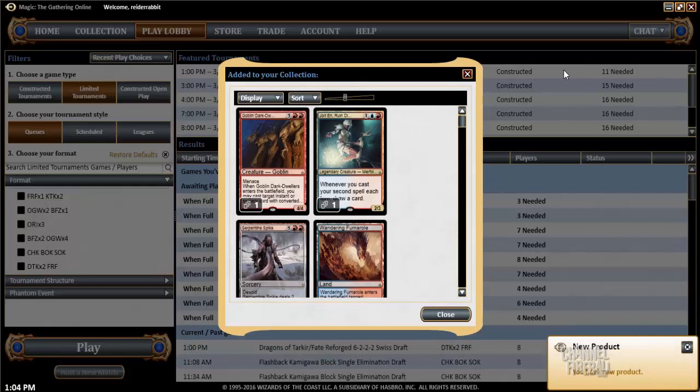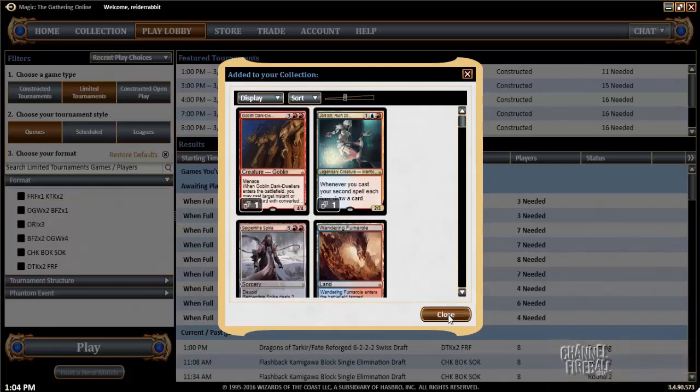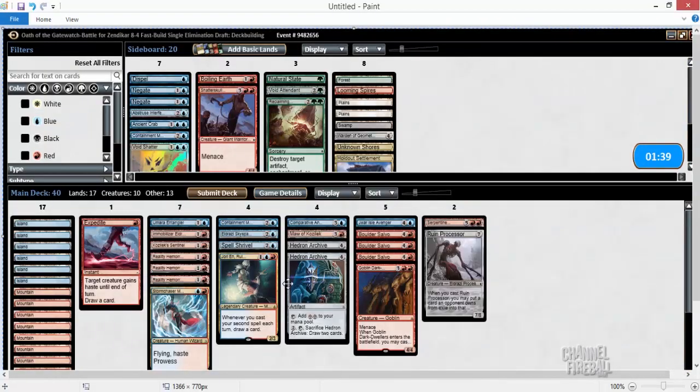3-0 with Blue-Red Surge — Blue-Red Rares we can call it. I liked that deck a lot. I think Hedron Archive is just a really unfair card when you have a deck that can actually use the mana. Great removal, solid mana curve, good late game — I would be happy to have this deck every time. I hope you had fun watching the draft, I had fun playing, and tune in again next time. Thanks.